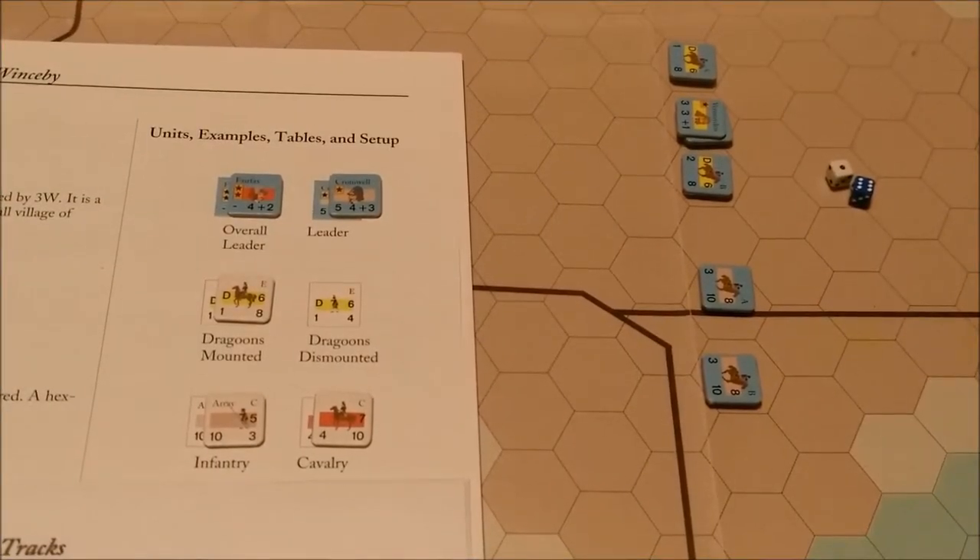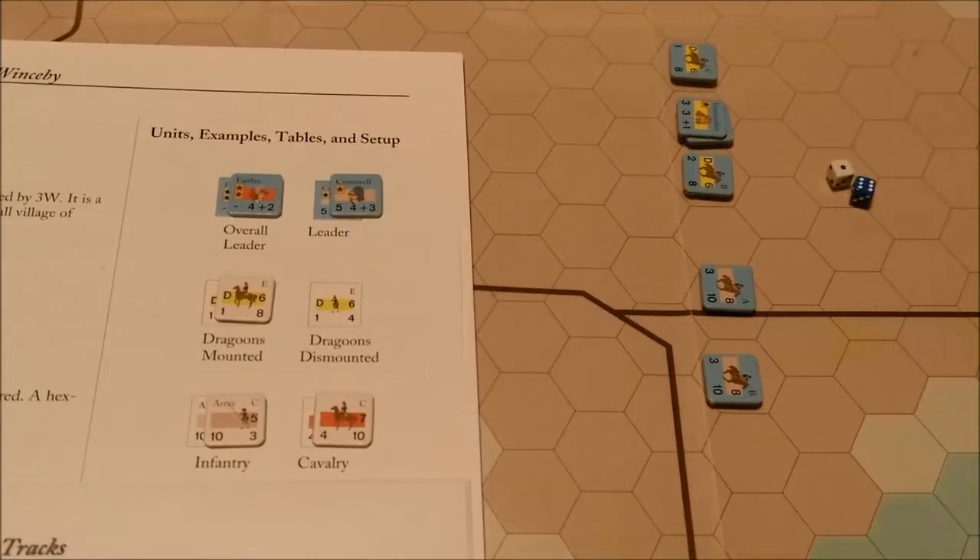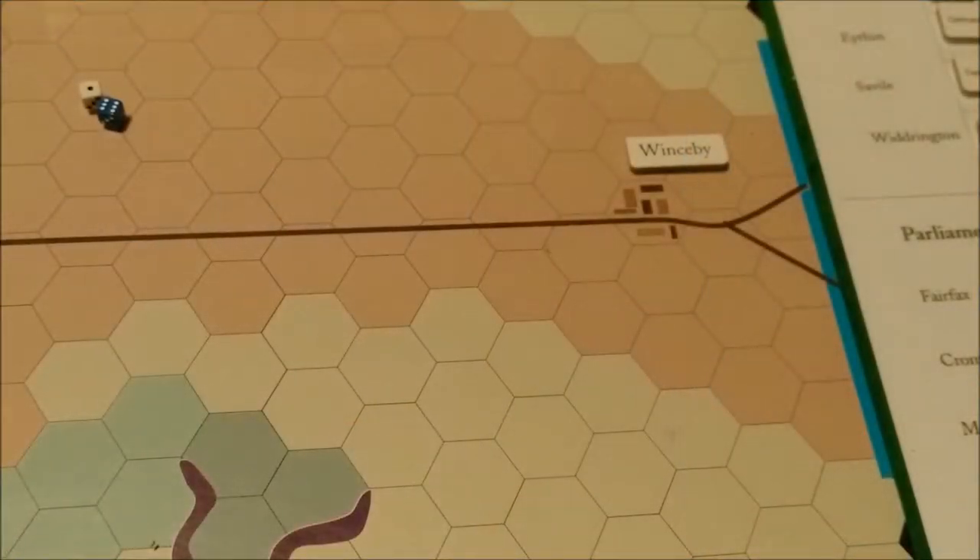Section 2 is Game Components. Each copy of Winsby includes the following: one 11 inch by 17 inch map, 100 die-cut counters, one rules book. Two six-sided dice are needed for play but are not included. The game map is a representation of the battlefield where the battle occurred. A hexagonal grid has been superimposed to regulate play.